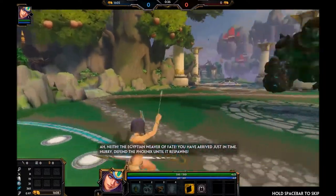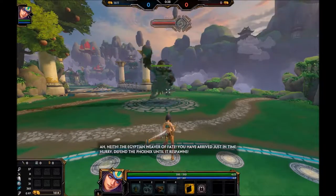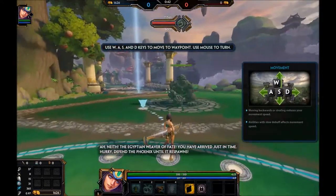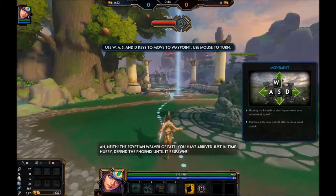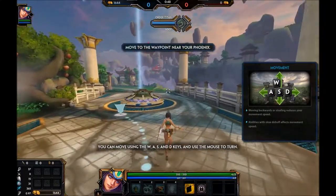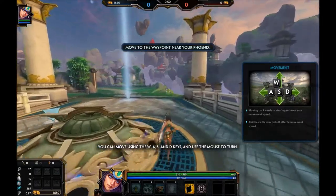Neith, the Egyptian weaver of fate, you have arrived just in time. Hurry, defend the phoenix until it respawns. Use the W, A, S and D keys to move, and use the mouse to turn.